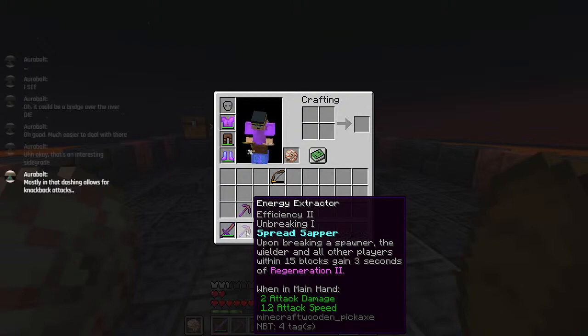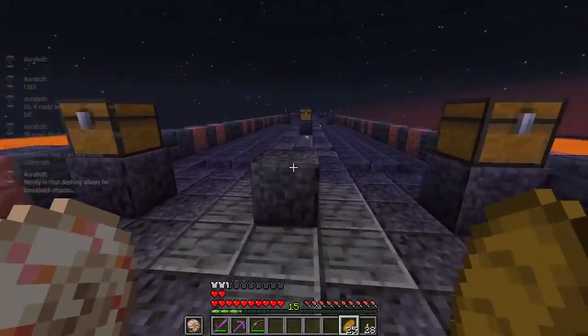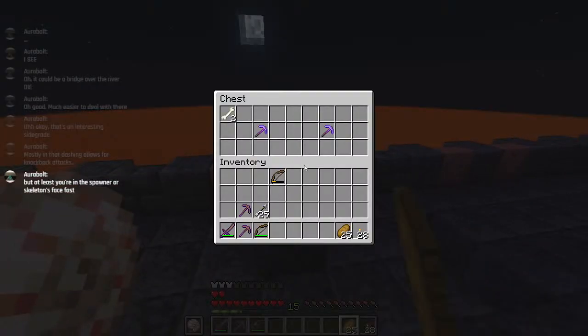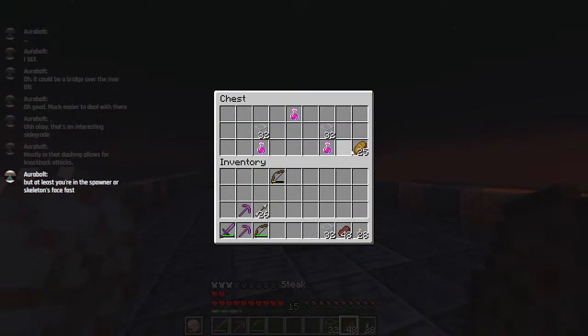Efficiency 2 and breaking 1. When breaking a spawner, the wielder and all of the players within 15 blocks gain 3 seconds of regeneration 2. It's basically Sapper from Cartographer, but it also does an area effect instead of just being the person who broke the spawner - so it's a slightly better version of regular old Sapper from Cartographer 2.